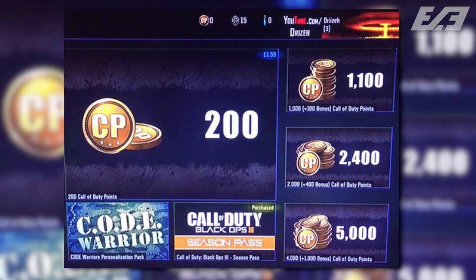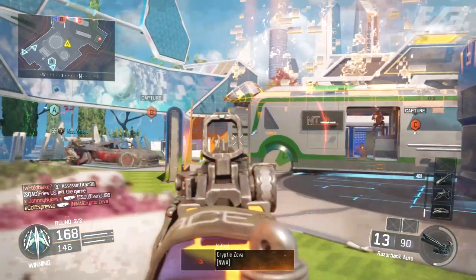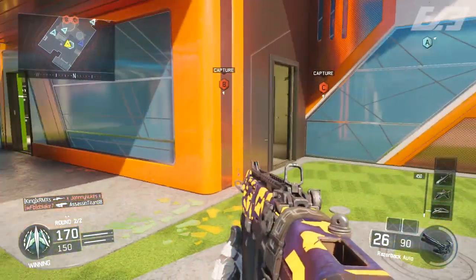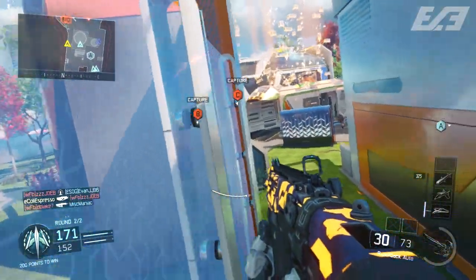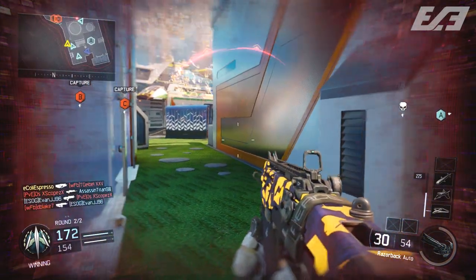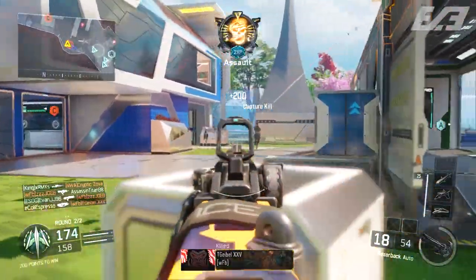Those bundles were listed in UK Pounds, so there will be a slight difference in the conversion to US dollars. If you want to take a look at what these will cost: 200 COD points is $3.50; 1,100 points, which is 1,000 base and 100 bonus, goes for around $10.50; 2,400 points, which is 2,000 COD points and 400 bonus, is around $21; and 5,000 points, which is 4,000 COD points and 1,000 bonus, goes for roughly $38.50.